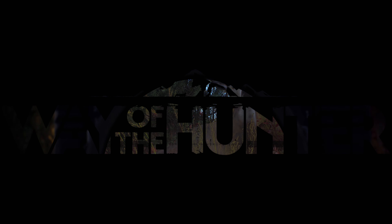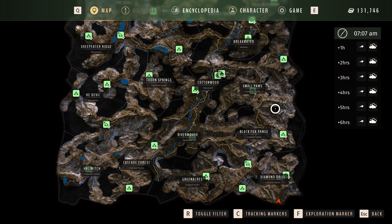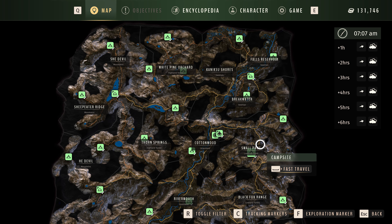We are back in Way of the Hunter on Nez Perce Valley doing a realistic hunt for pretty much anything. I hope you guys enjoy. The plan is we're starting in the bottom right corner, working our way up through Diamond Drill into Black Fox Range, into Small Paws, into Breakwater, and then into Falls Reservoir.